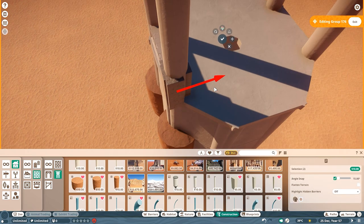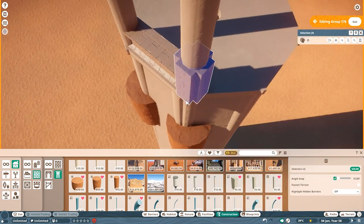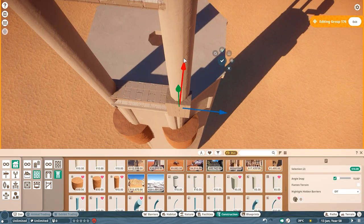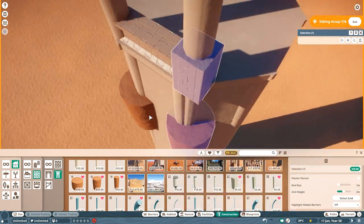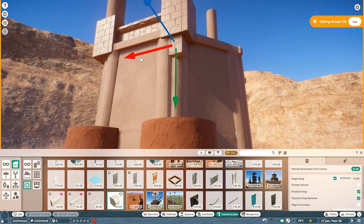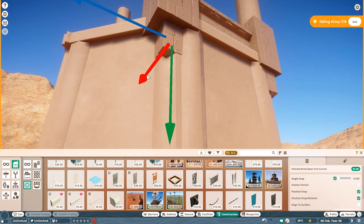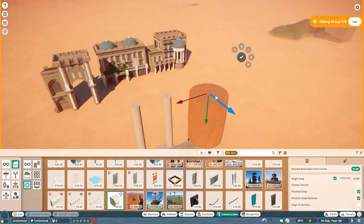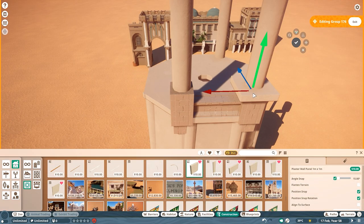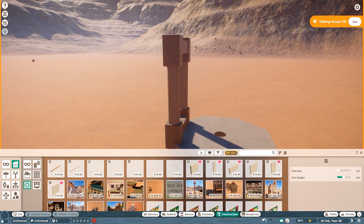When it comes to the tamarin monkeys — I'm not going to say golden lion tamarin monkeys every time because it's a mouthful and I'll mess it up — so when it comes to the actual habitat build, the reason why I wanted the golden lion tamarins... I just broke what I said. But when it comes to Poisonblade, don't trust what I say because I will immediately go back on it.